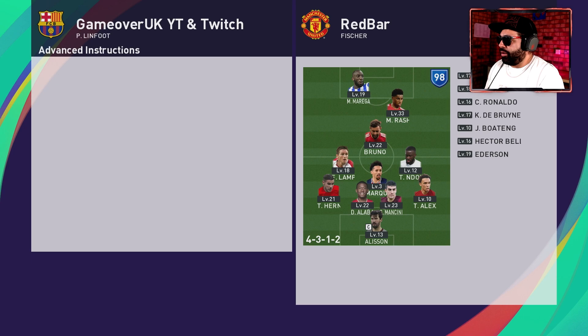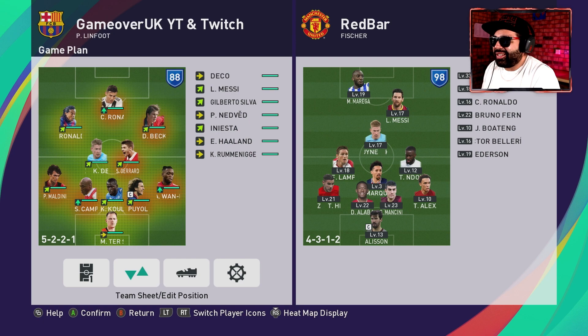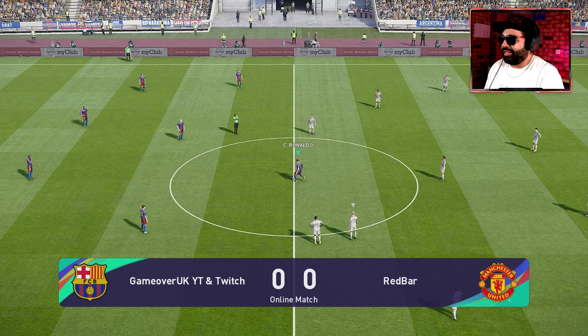Exactly the same team: defensive, anchoring on Ronaldo, counter target on Ronaldinho and Beckham. We have got Haaland who is on normal form but he's a super sub. And his opponent's team — not bad actually. Rashford, who's not the greatest, he's got a sports striker. But he's got Fischer. I hate playing against Fischer. Right, here we go. Five at the back again — we are smashing Manzo. I'm confident.